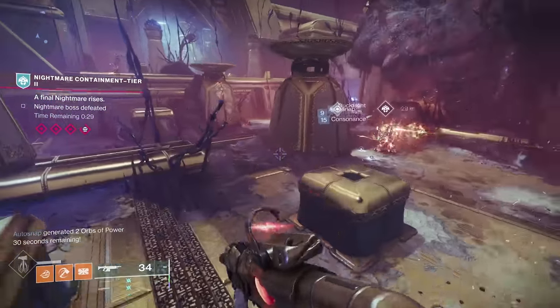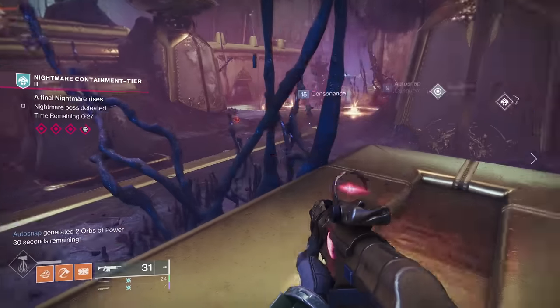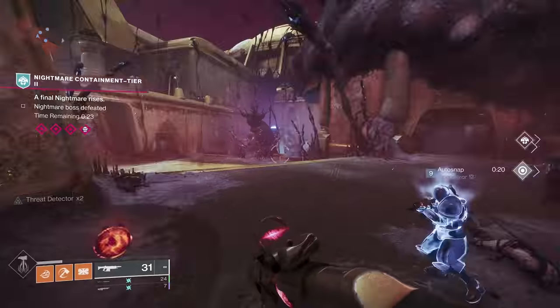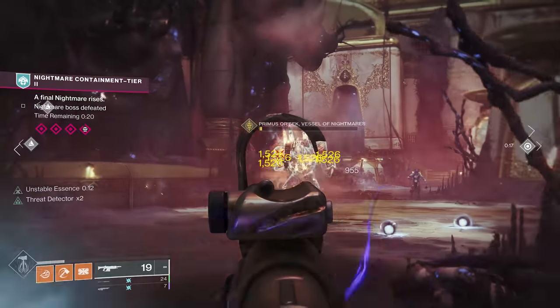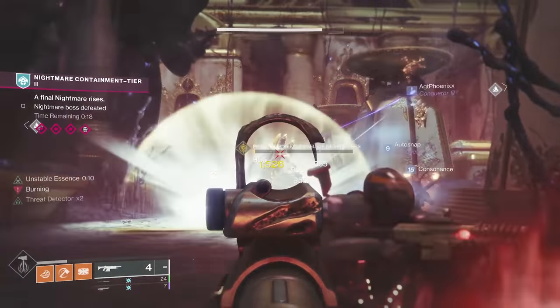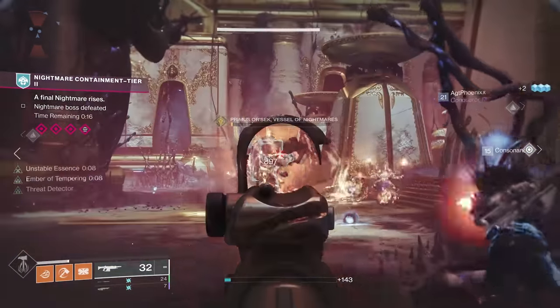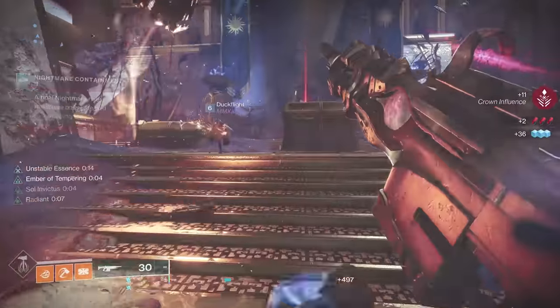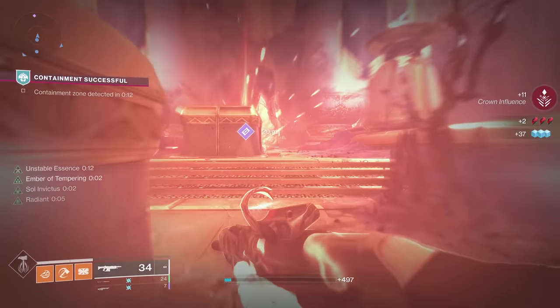There are a couple of really glowy guys that will spawn — those are the ones that spawn the dread situations. Make sure if someone is holding the orb they should dunk it. We killed him with 13 seconds to go — that's pretty tight but we got there.